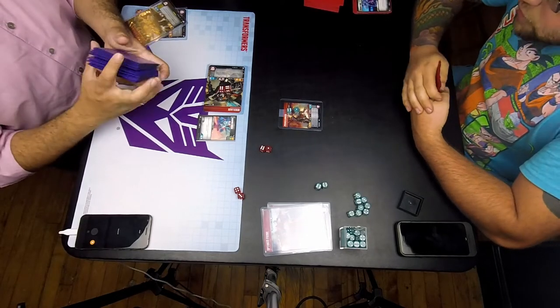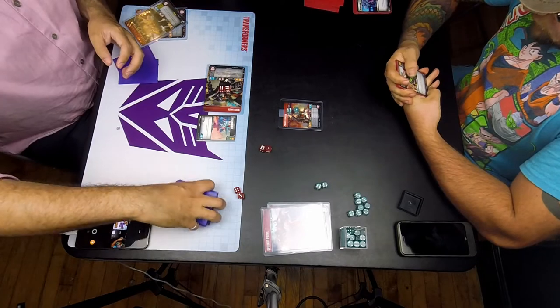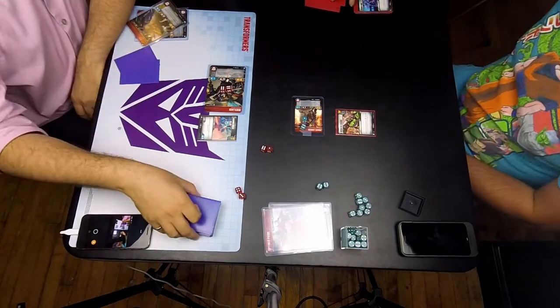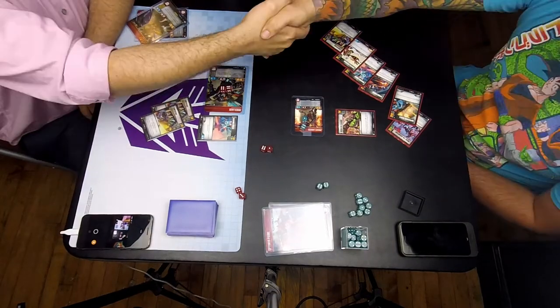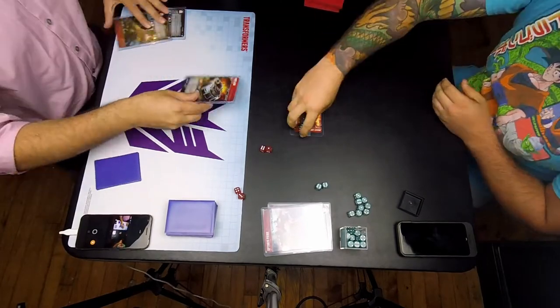I didn't get the untap effects I wanted, clearly. But I also think I misplayed by rather than letting Bumblebee soak up more damage, especially for my own One Shall Stand, One Shall Fall — it still would have taken a hit to kill Bumblebee, and then Prowl and Wheeljack would have been at less range later in the game.